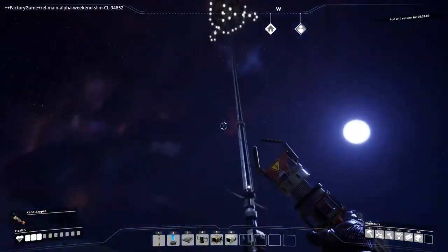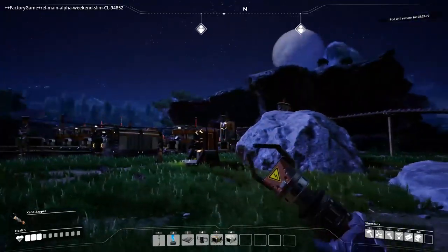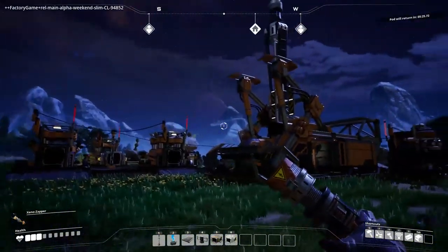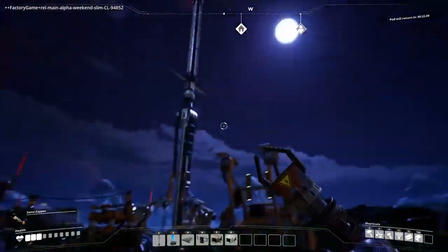We're going to bask in the glow of the white dwarf or whatever that is. Thank you very much for joining for this adventure, ladies and gentlemen — I will see you next time. We're going to fix the power issues, put in more fuel, do the space elevator challenge, get all the stuff in there to send it along — that will unlock trucks and coal for us, and I would really like to check those out. See you then, bye!